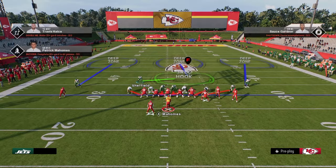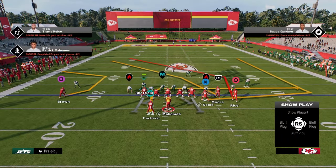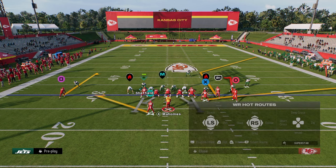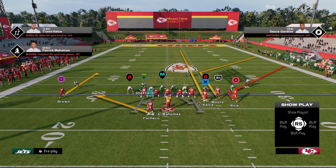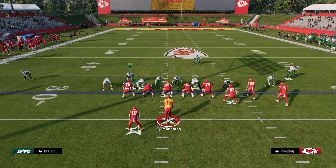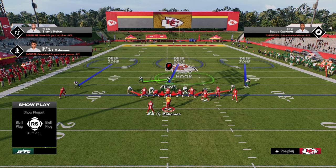Now let's talk about some other things that make bunch good. Another setup that's really effective is curl flat. This year it's a little different because of custom stemming — they're going to stem the corner on the right all the way down and probably put the tight end on a streak. The outside third is such a good adjustment here. You can leave the safety in middle third most of the time, and I'll talk about a specific reason why you wouldn't in a minute.